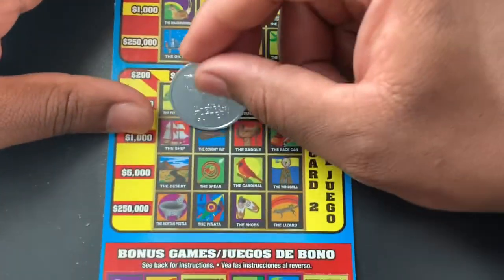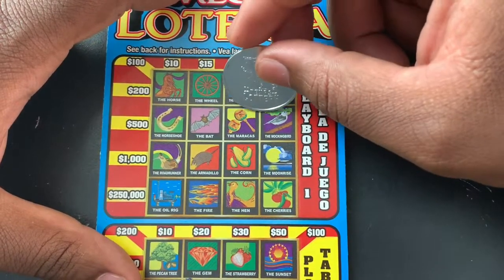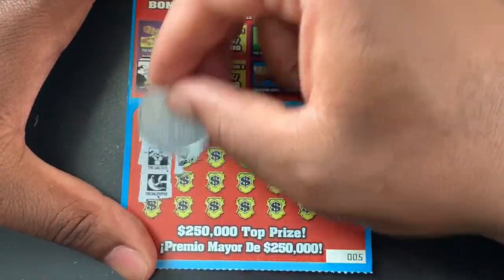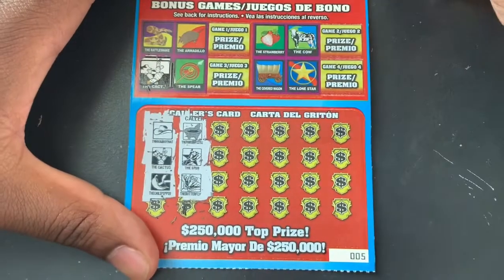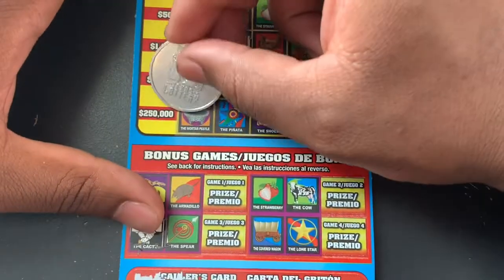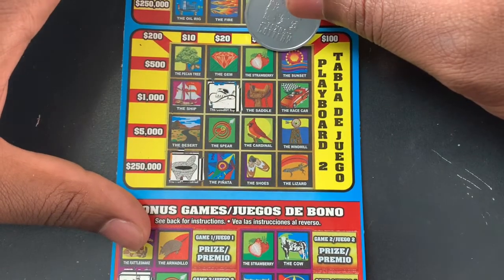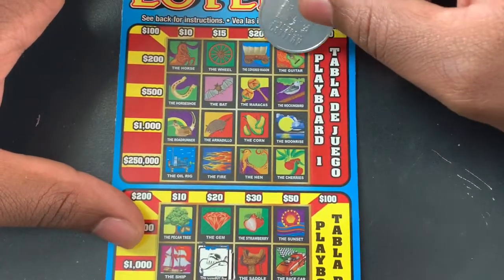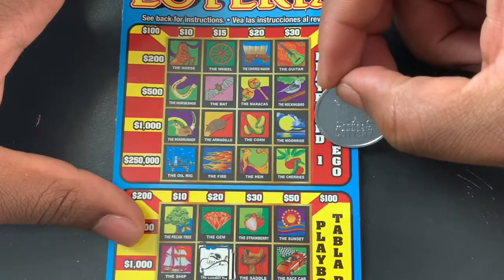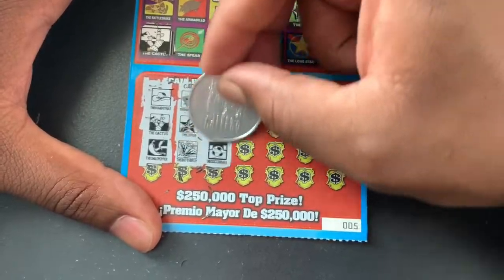Let's see — oh no, this cowboy hat, almost missed it. Next three: we got mortar and pestle, we got a spur, and a butterfly. And we got a rattlesnake, corn, and soccer ball.